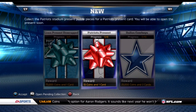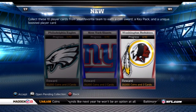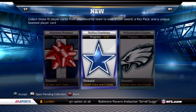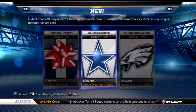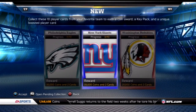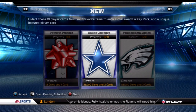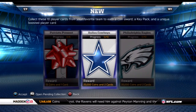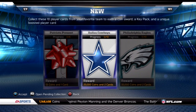Before I actually get into making my two-star card, I want to show you they've just released these new team collections. They've done the Washington Redskins, the New York Giants, the Philadelphia Eagles, and the Dallas Cowboys. For each one you get 20,000 coins, 35,000, 35,000, and 25,000. Each one also rewards you a key pack as well as a boosted player card — definitely go check those out. My buddy Josh got a Legend in his key pack. I'll probably be doing a couple of these on this channel.